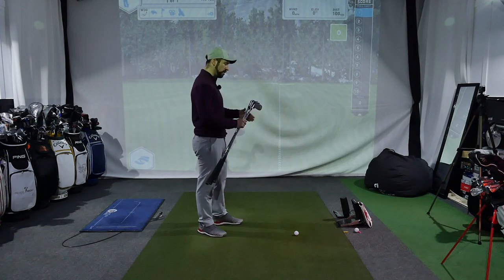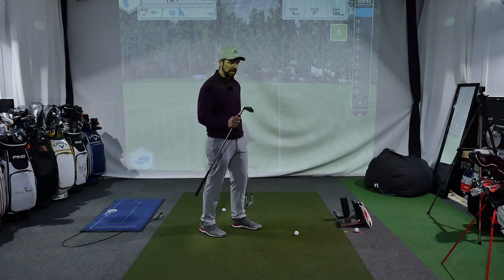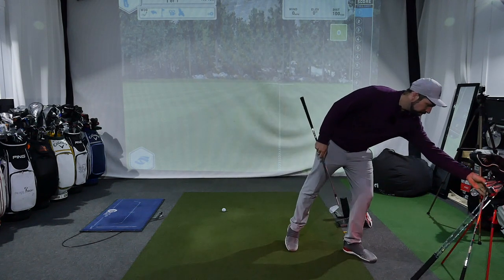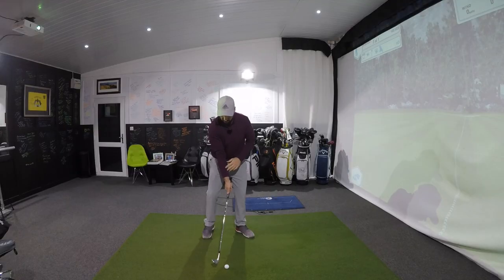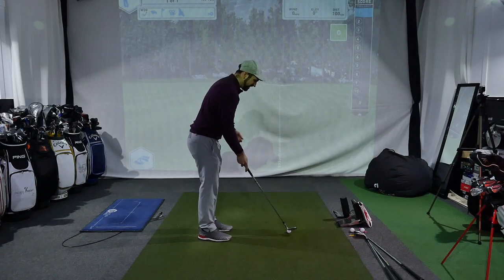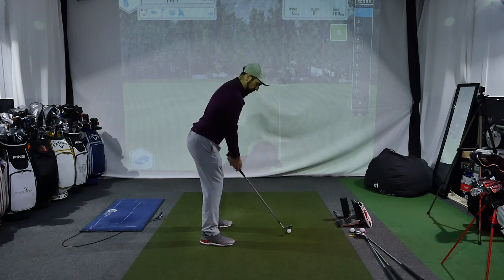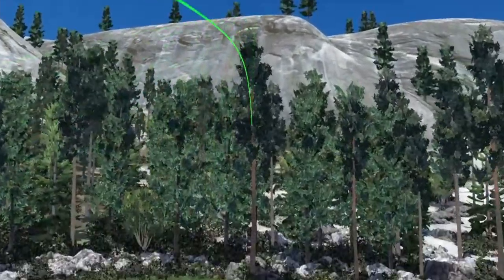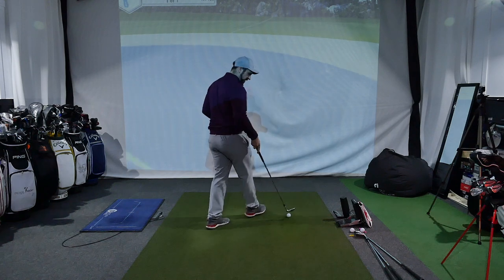The first shot is 100 yards - straight away that's a little bit of an awkward distance. My 52 degree wedge pretty much half a swing goes 95, so I'm going to give it just that little bit more. I'll go about a three-quarter swing but keep the pace nice and smooth. Struck it pretty well - have I got the distance right? Yes! That's a good start - pretty much a perfect start.